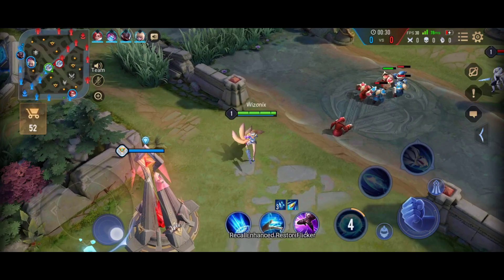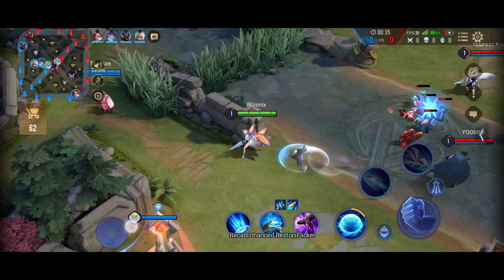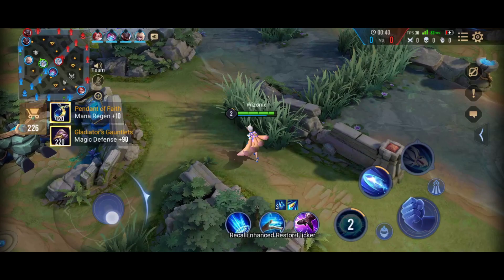As you can see we are playing Liliana, and Liliana is basically the best mage in the game when it comes to versatility because she can dive and she can also poke like hell. So she is a very reliable pick in any situation.